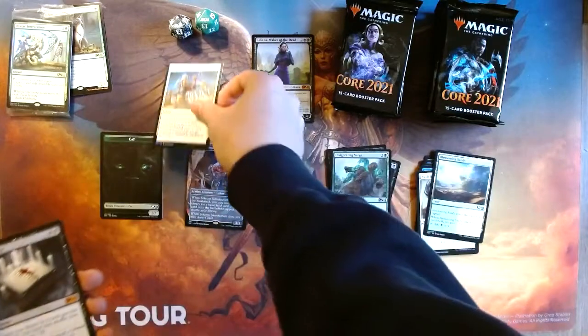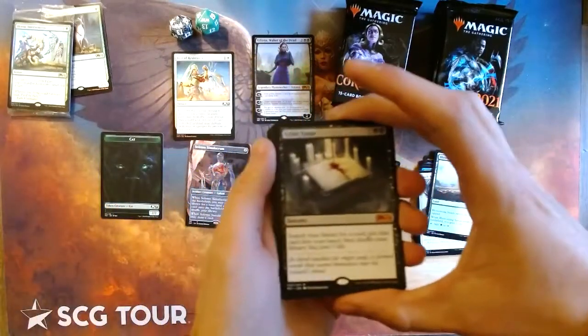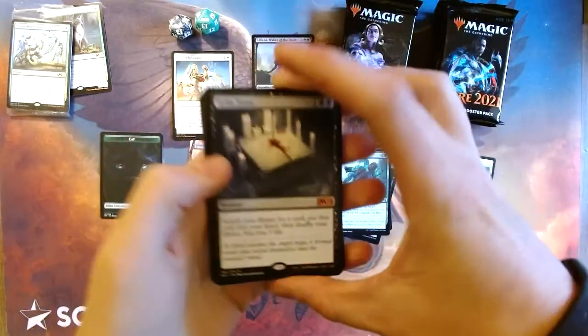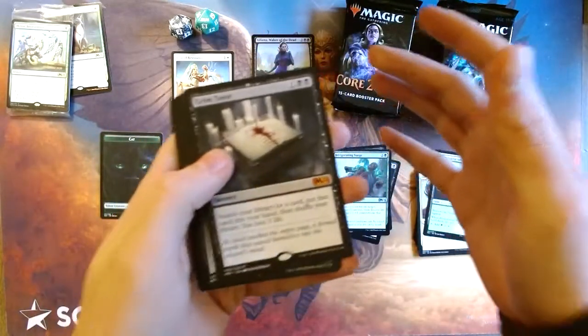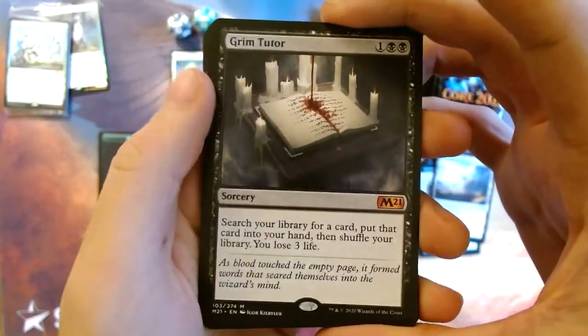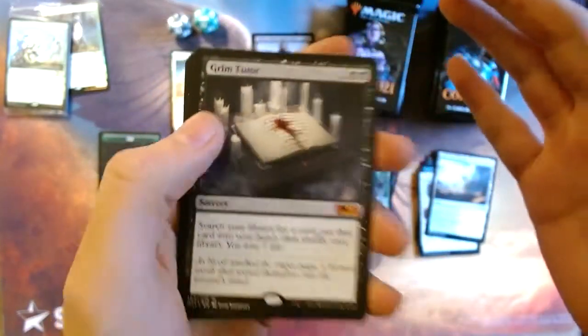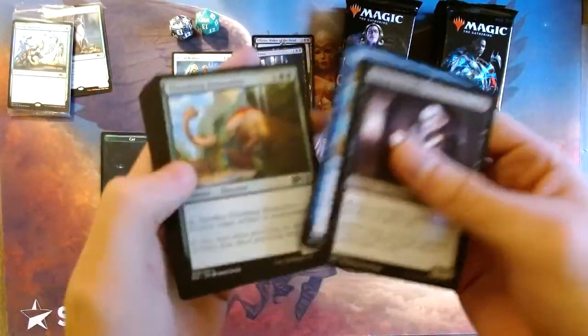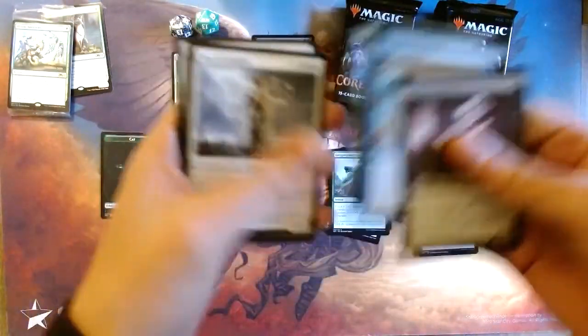Common. Foil! Oh, I remember this card was in the set. Grim Tutor — when this set came out people were expecting Grim Tutor to drop, and I remember how much it dropped. People were so surprised by the fact that Grim Tutor dropped by so much, but this is still a really good card and we are just going off right now in these first couple of packs.